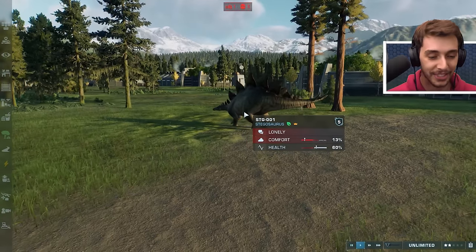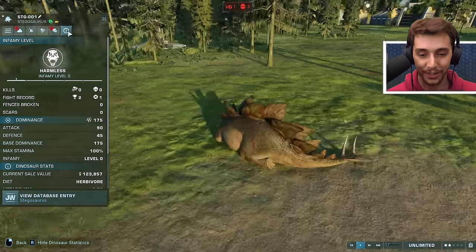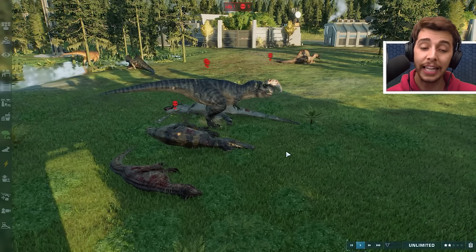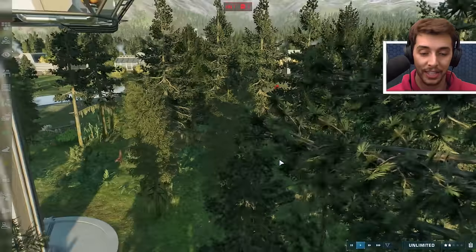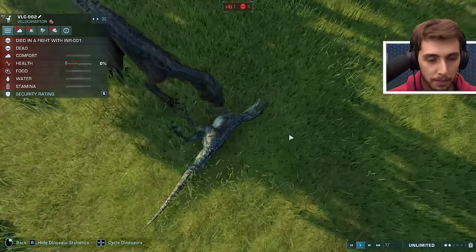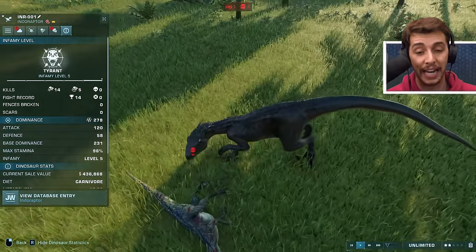Stego against the Giga - come on Stego, you've got this! No - come on Stego, you've only got a few scars. The Giga is looking - and Stego wins again! Legend! Yes, come on Stego! Let the Indoraptor kill all the raptors and then Stego and Indoraptor take on each other - I feel like Stego might win. That's two victories for Stego and it's still Harmless apparently.